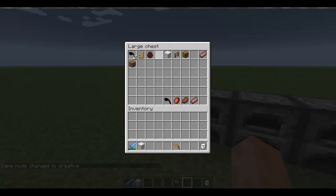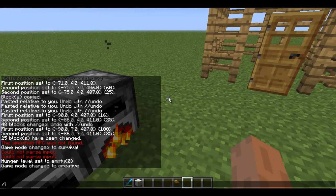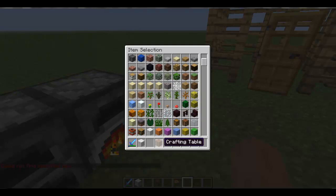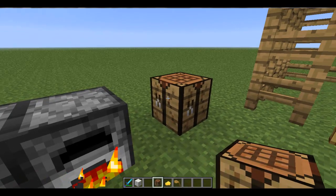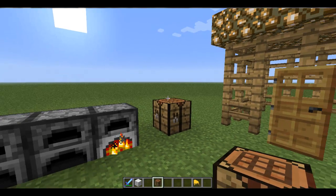Now if we go back and get a bucket of milk and put it into a furnace, we'll notice that something's cooking up — what could this be? Let's go ahead and find out. In the meantime, I'm going to get a crafting table. Alright, so now we have cheese! So when we put a bucket of milk into a furnace, we get cheese. Now if we put cheese on a cooked spider leg, we get spider leg with cheese. That sounds absolutely delicious, doesn't it?